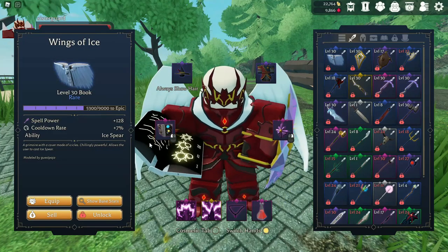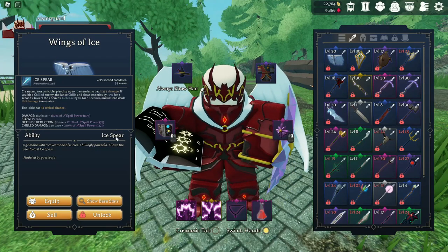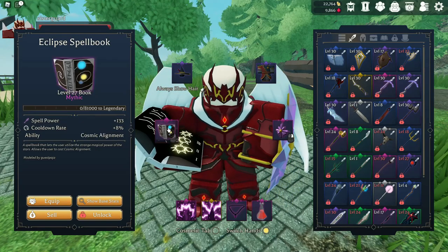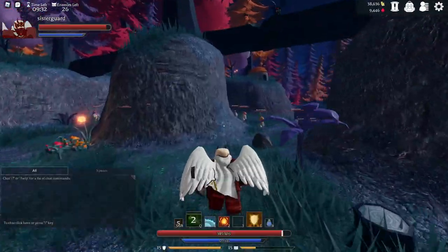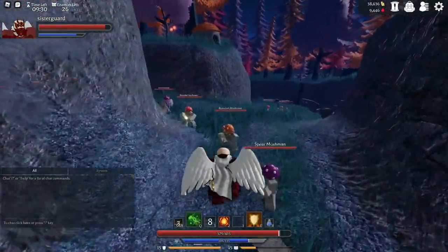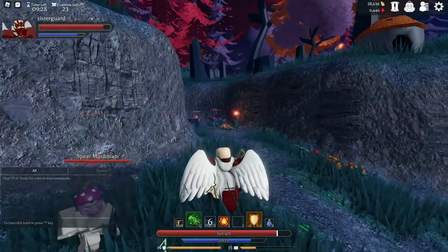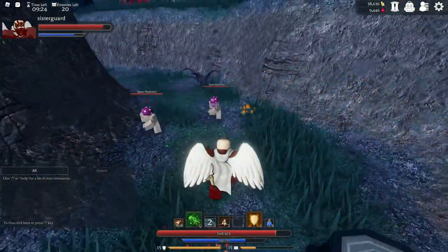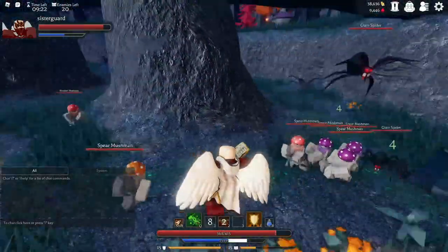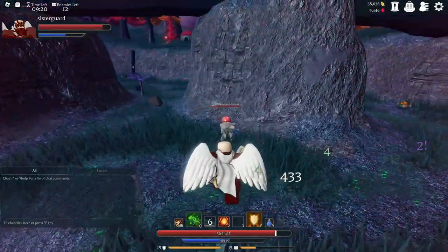The level 30 book gives me a spear. You may not always use the tie-in book — I personally prefer the level 27 book over the level 30 book, but that's just personal preference. Overall, when I was grinding these two together it was really easy, because having already gone through and gotten spells once with Wand made it a little bit easier, and I also had a little more defense.